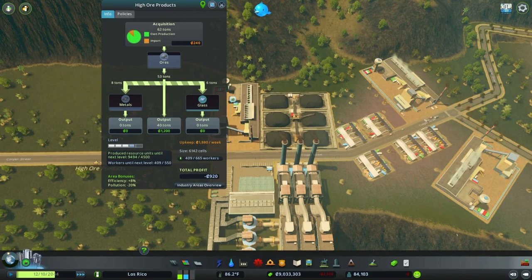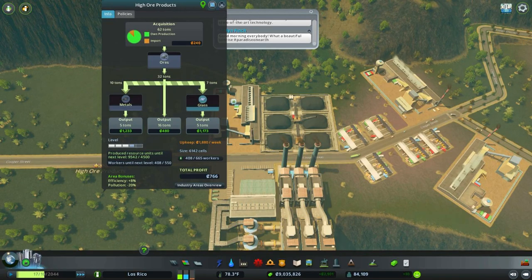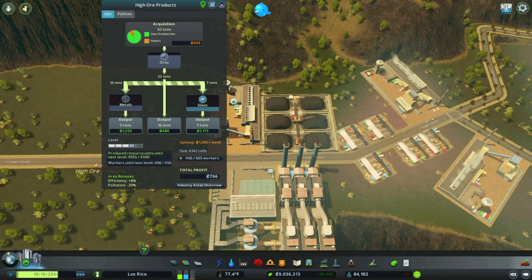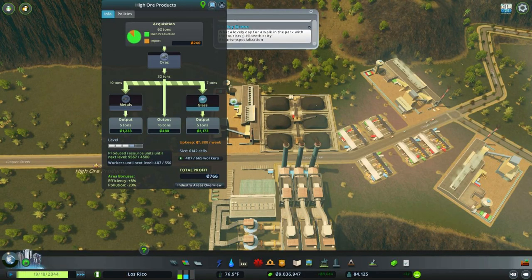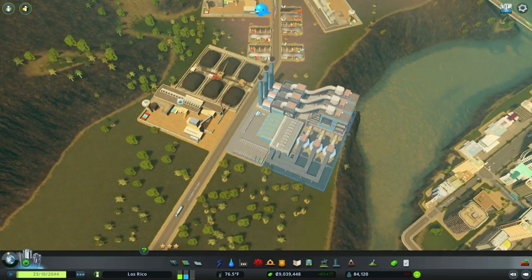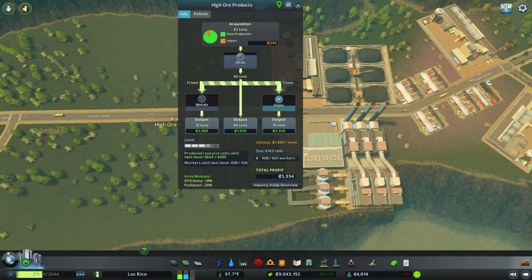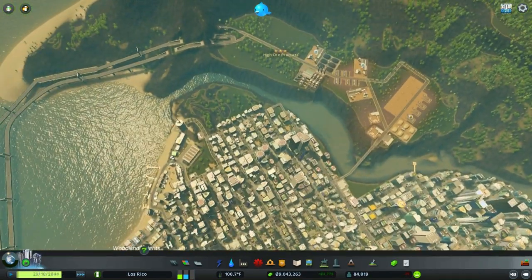We're producing metals and glass. Apparently we didn't put out very much this week. We're importing ores? We shouldn't be importing anything — I have so much I'm exporting it all. We should have more than enough. As long as we're exporting and making money, that is the main thing. But I should be exporting more metals, because I just built this huge rotary kiln plant which should be producing a ton of metals. Not enough raw materials — I think we just sold all the metal out of that. Look at that — it is bringing us money. That is what I like to see, ladies and gentlemen.